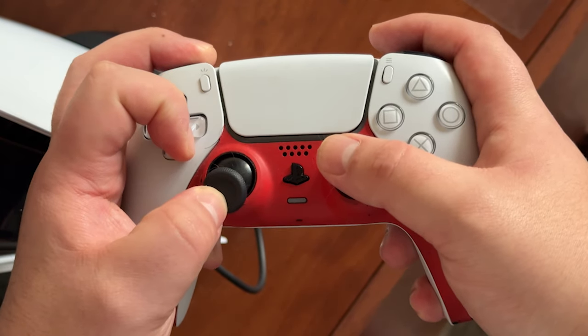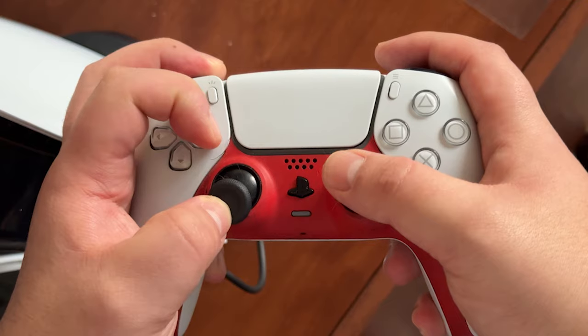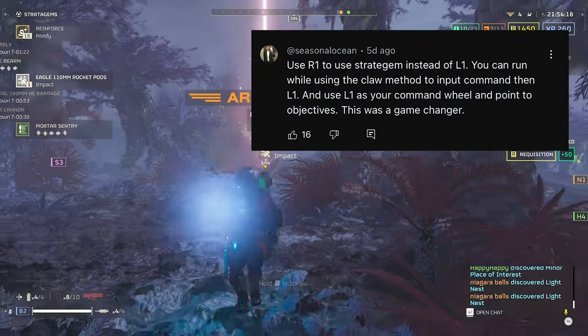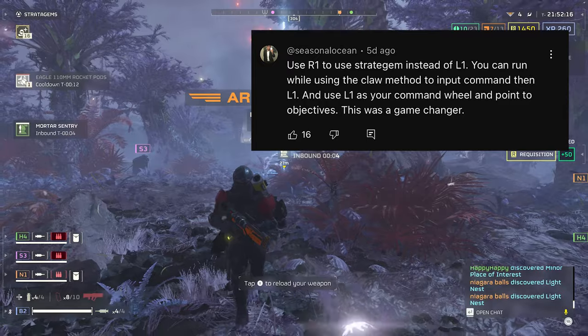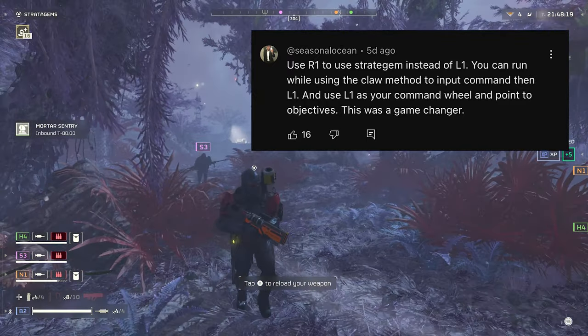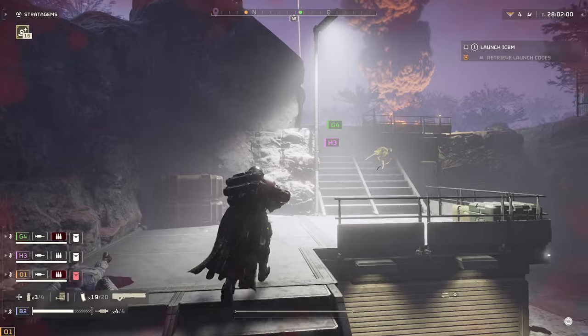While this tip doesn't remove the need to utilize the claw method, as Seasonal Ocean pointed out on our last video, switching the stratagem menu on L1 with the ping system on R1 helps in making the claw method not as cumbersome. Your hands will thank us.